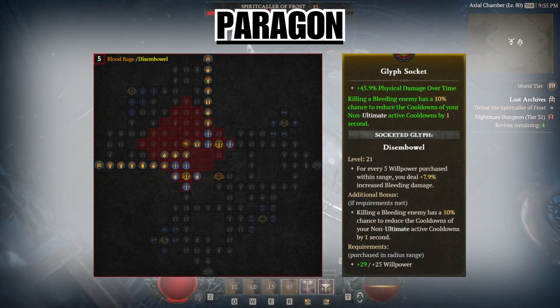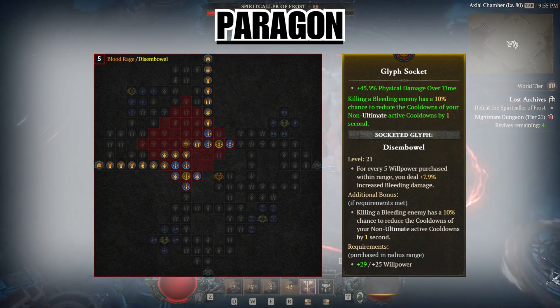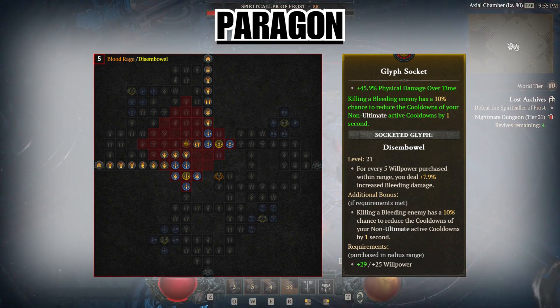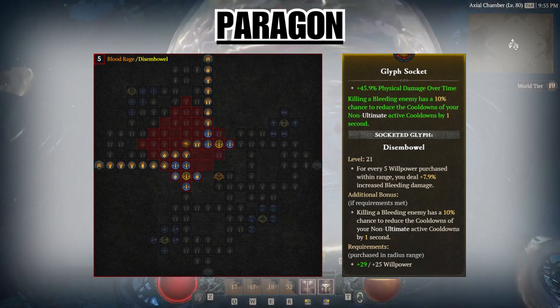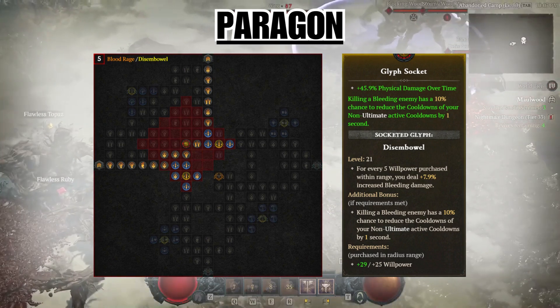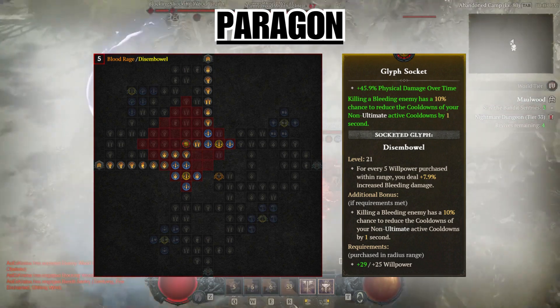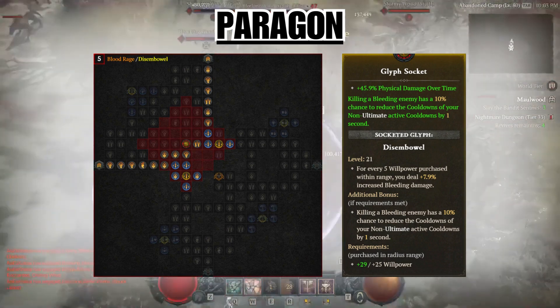On page five, we use the Blood Rage board and rotate it so that the socket is in the top left, giving us easy access to it. We use the Disembowel glyph, which scales our bleed damage. Now that we're entering million damage numbers on our hammer, bleed damage starts to matter. The bonus for this glyph also gives us yet another way to lower the cooldown on our shouts.